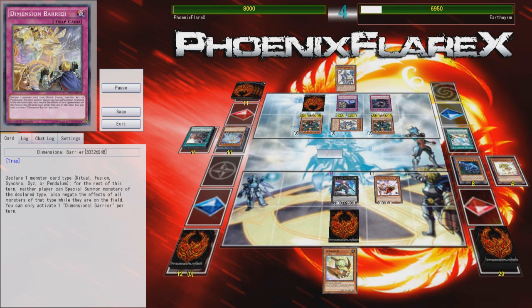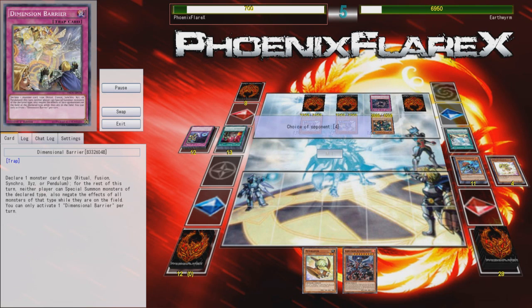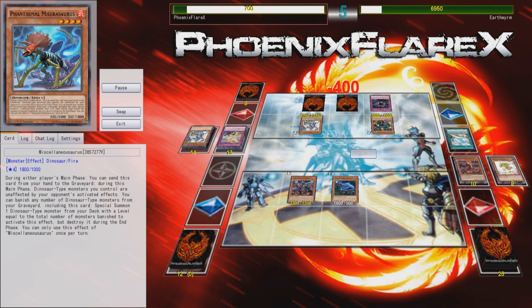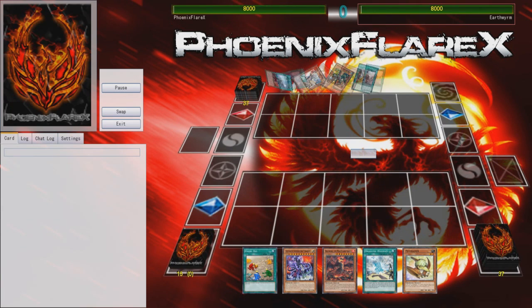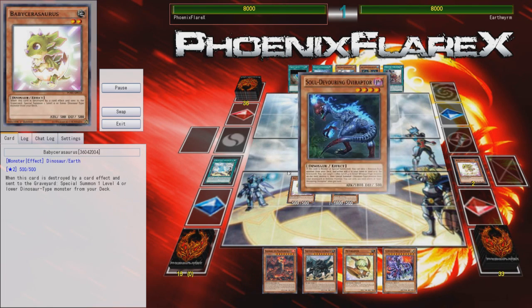I drew another Dimensional Barrier the following turn, and he's able to just throw masterpieces on the board over and over again that I can't really answer or do anything to — it's really terrifying. This is the first experience I've ever had with this deck, and if this is the kind of showing I should expect in the future, that's absolutely insane. I would have loved to summon Tyranno Infinity, but my one copy was already gone. I did some cool plays, playing around his masterpiece with Miscellaneousaurus and using Oviraptor to pop and float, but ultimately the only meaningful thing left in my deck to summon was Dogoran. Then I got Dimensional Barrier called for Xyz, so I couldn't do anything.